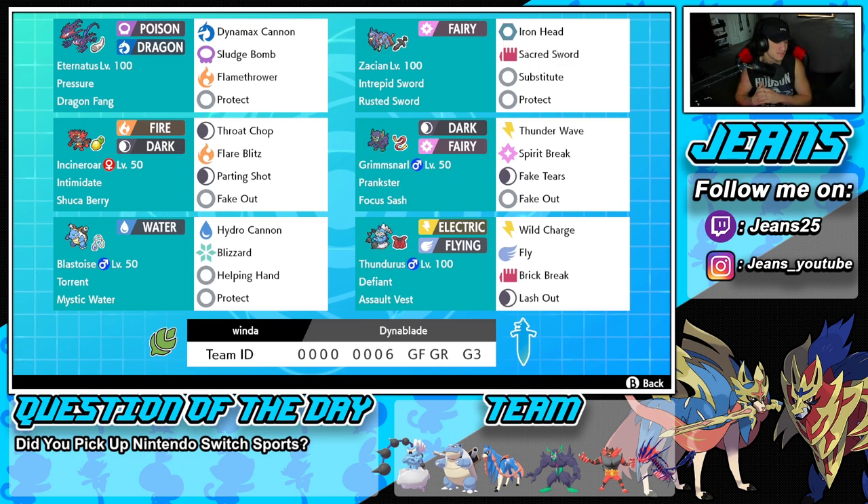Last move on Grimmsnarl is Fake Out for those first-turn flinches. Bottom left is G-Max Blastoise with Torrent ability and Mystic Water as item to make water moves do a little more damage. We've got Hydro Cannon, Blizzard, Helping Hand to make ally Pokemon do more damage, and Protect.